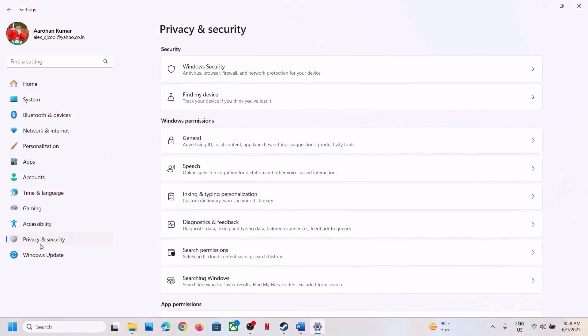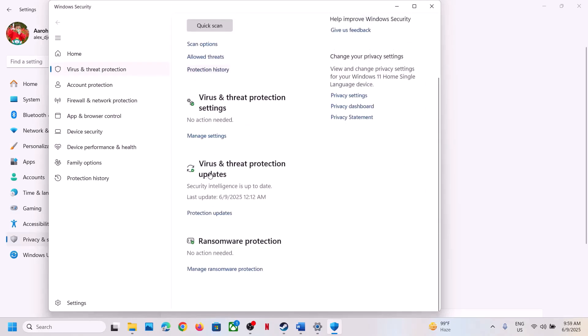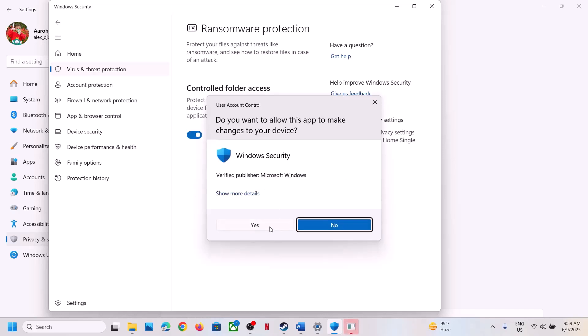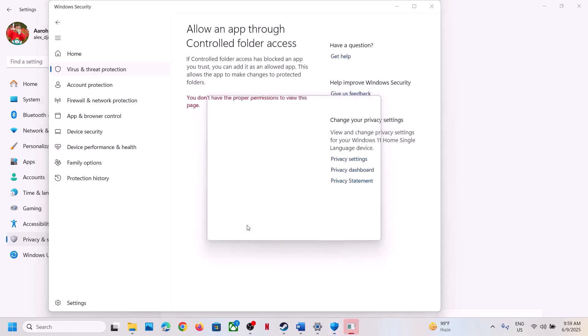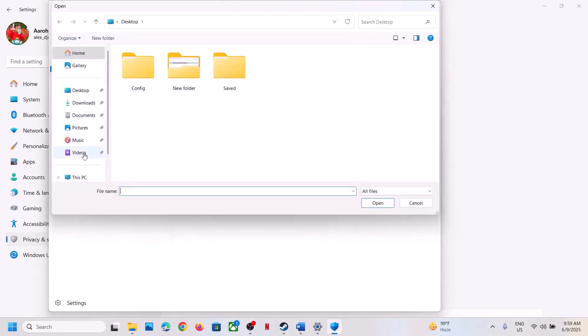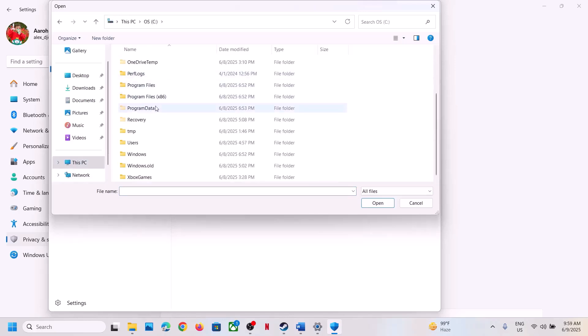If you're using Windows Security, open Windows Settings, go to Privacy and Security, click on Windows Security, then click on Virus and Threat Protection. Scroll down to the bottom and click on Manage Ransomware Protection. Click on 'Allow an app through Controlled Folder Access', click Yes to allow, then click on 'Add an allowed app', click on Browse All Apps, and go to the game installation folder. Open C Drive, Program Files (x86), open the Steam folder, then open the SteamApps folder.